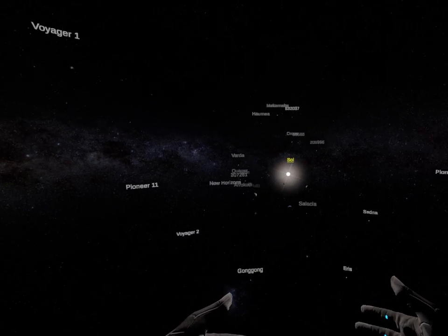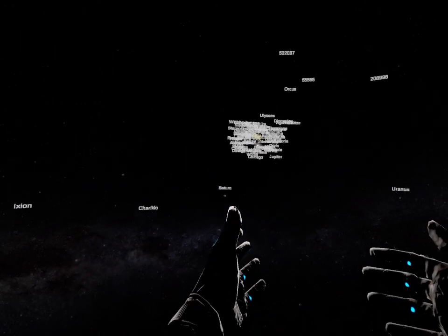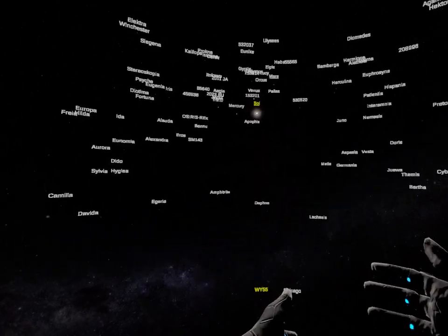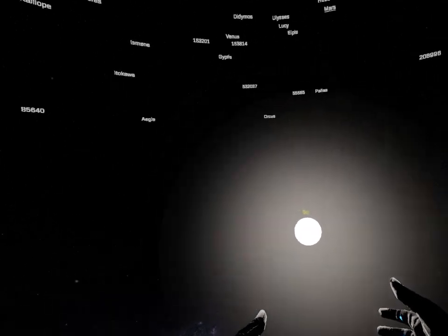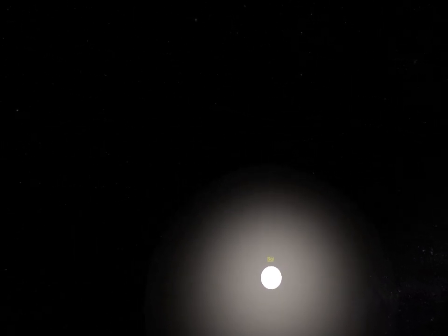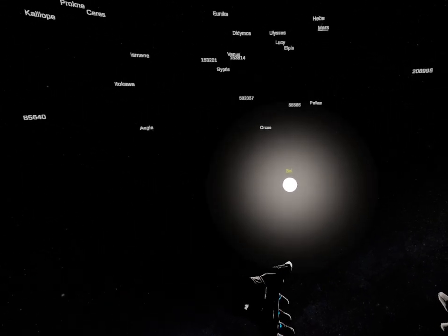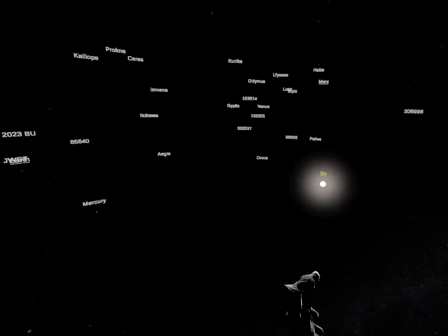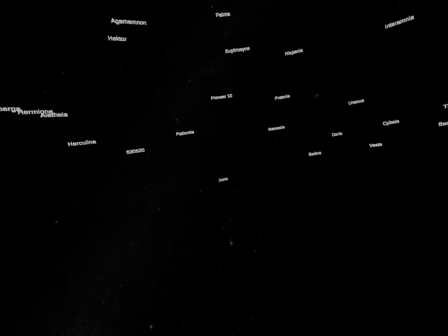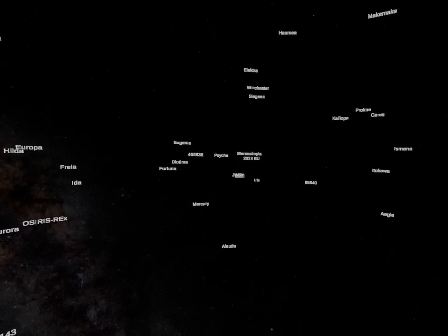So we're zooming in. We want to get a little higher. And obviously we can see Saturn, and we can see the Sun, and we can see Venus. We can see Mercury. If we want to get even closer, we can. And if you want to take off all the little labels, you can — I basically press trigger. Let's zoom out a little bit because I definitely want to be able to see some of the planets. Okay, I think we're good here. We can see Mercury, we can see Venus. Where's Earth? Somewhere. We'll find it eventually. But there's Mercury.